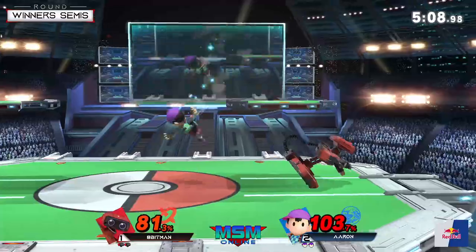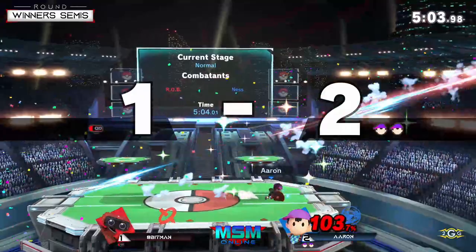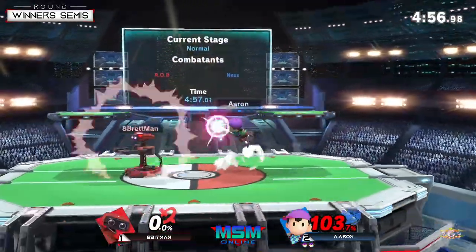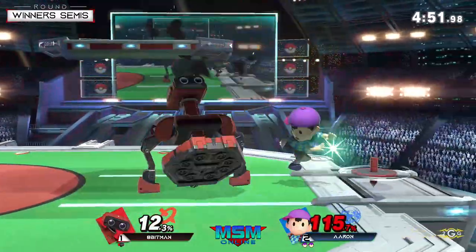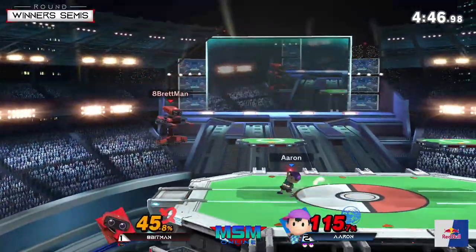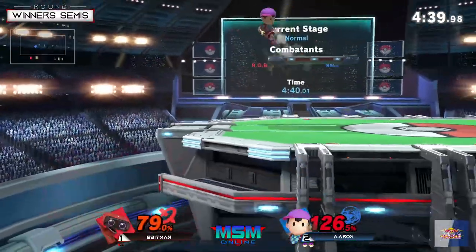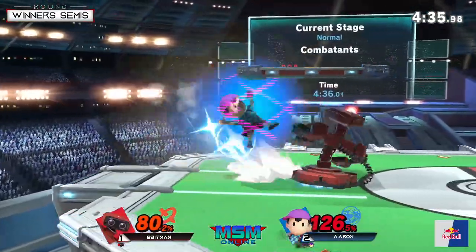Apeman fights back with the down air — this is the best I've seen him play in this set. But as soon as I say that, a tipper forward smash catches his landing. Apeman had such a good opportunity to take that stock. No gyro assist — a little too far away. He got the shield poke too — everything is not working for Apeman right now. 79 to 126 and once again that down smash is the bane of his recovery.